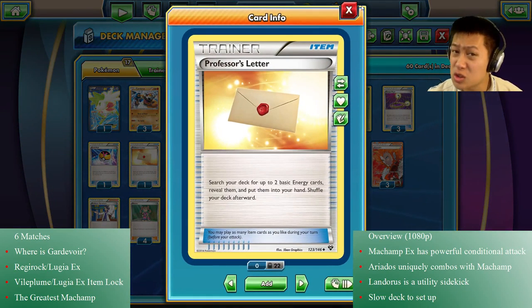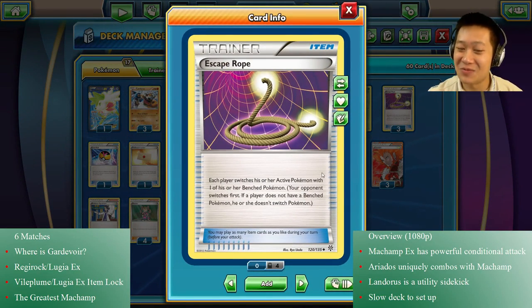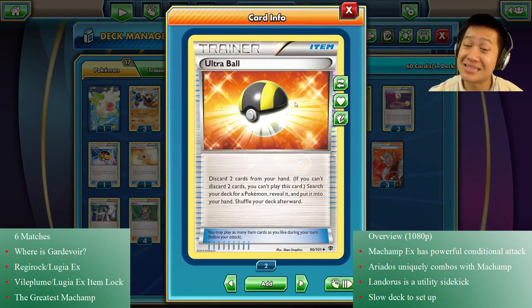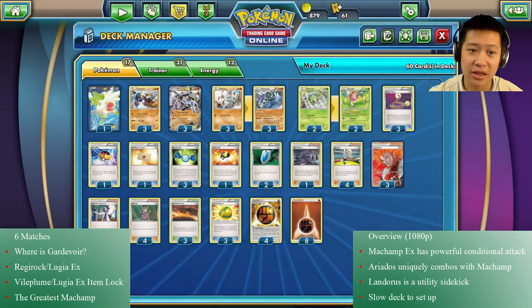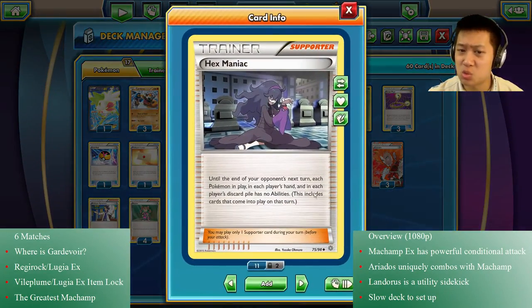Professor's Letter — so I can actually hit energies with Korda, otherwise I wouldn't be able to get that. I'm running Escape Ropes because forcing your opponent to retreat can be fun — and it will be fun. My Pokemon have high retreat costs, so that's why it's there. I'm running just a single Ultra Ball to help discard cards I don't need, get some energies in the discard so Lando can use Shadow Power to charge up my Pokemon.